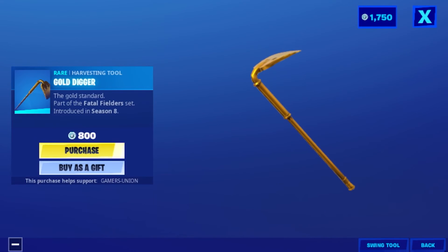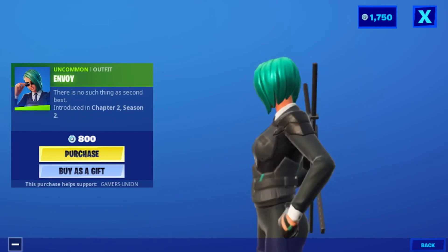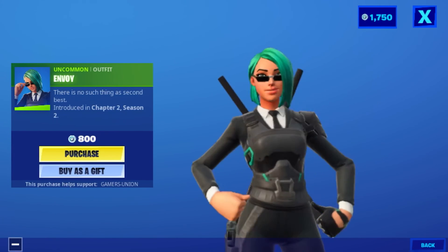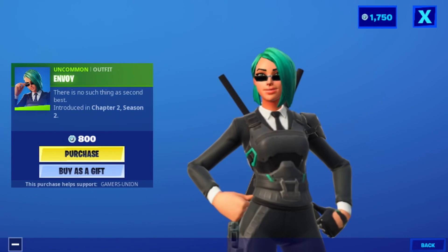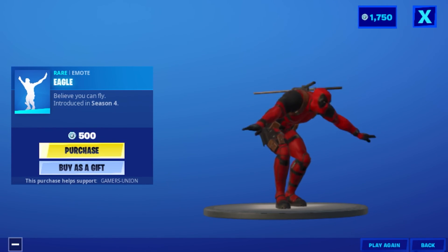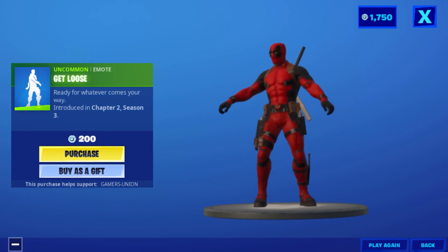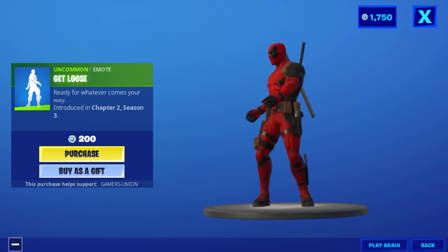Harvesting tool Gold Digger — 'the gold standard' — part of the Fielder set, introduced in Season 8, 800 V-Bucks. Uncommon emote Behold — 'look at this' — introduced in Season 6, 200 V-Bucks. Outfit Envoy — 'there's no such thing as second best' — introduced in Chapter 2 Season 2, 800 V-Bucks. Emote Ego — 'believe you can fly' — introduced in Season 4, 500 V-Bucks. Uncommon emote Get Loose — 'ready, forever comes your way' — introduced in Chapter 2 Season 3, 200 V-Bucks.